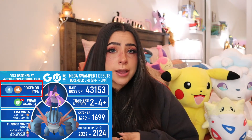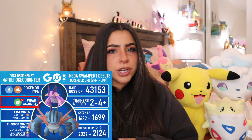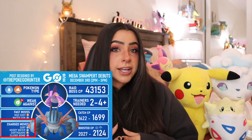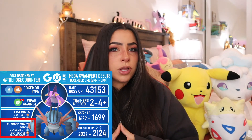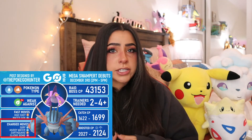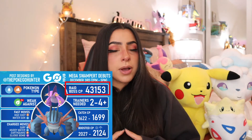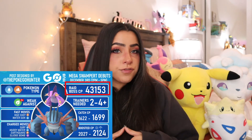Moving on to Mega Swampert — Mega Swampert is a dual water-ground type, which means it's going to be two times weak to grass. So for this one, you're going to want to bring in the grass Pokemon. It'll have the fast moves Mud Shot and Water Gun, and the charged moves Surf, Muddy Water, Earthquake, and Sludge Bomb. Note that Sludge Bomb is a poison type move, so keep that in mind if you are bringing a grass type to this battle. For the perfect IV, you're looking for a combat power of 1699, or 2124 for the weather boosted. During the raid it will have a combat power of 45,153, which means you're probably going to need three to four people for this raid as well.